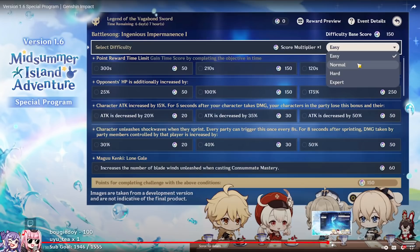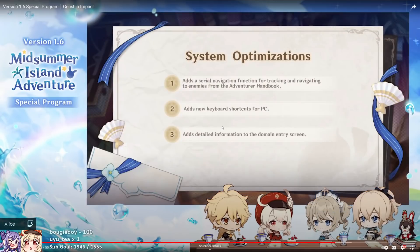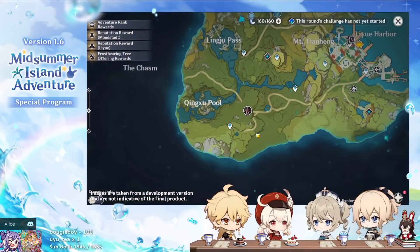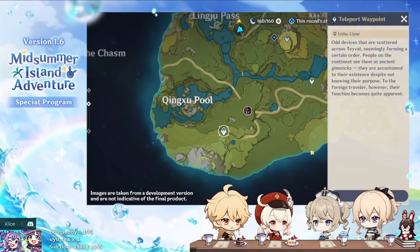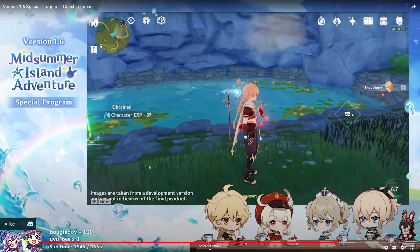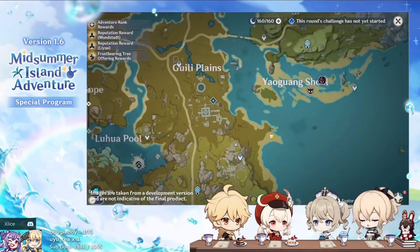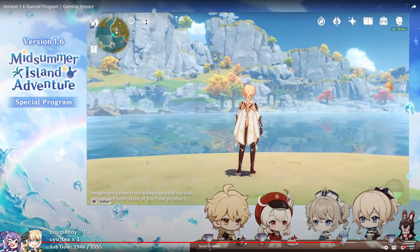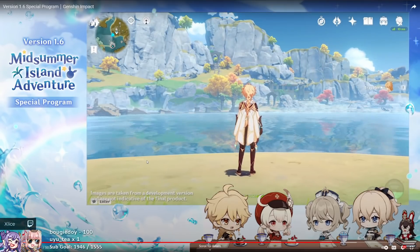Moving on to QOL changes — these are fairly nice. We have handbook improvements: new keyboard shortcuts for the friends list and party change, and domain details for enemies similar to how they show it in the Spiral Abyss. If you select a character from the handbook, it navigates you to the nearest enemy, and when you kill it, instead of having to open the handbook again it'll just show you where the next one is. That's a really nice feature for monster slayers or overworld farmers.